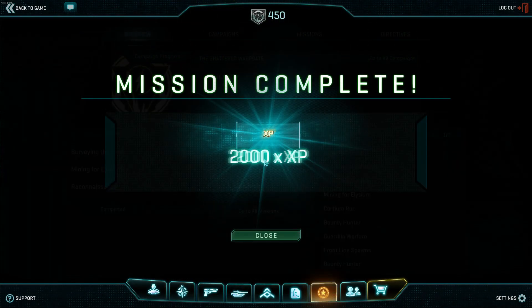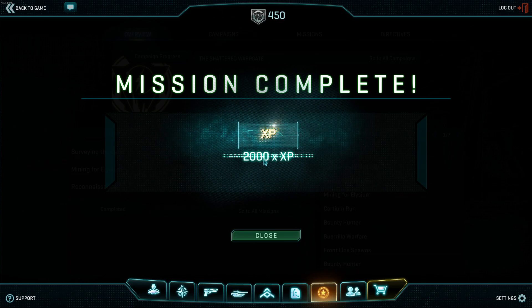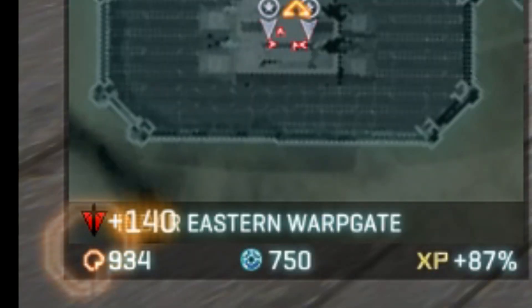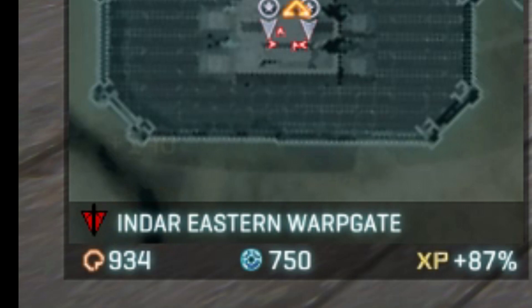Step 6: turn in any missions you have completed that award certs. Note: all cert rewards for missions are doubled from Nanite boosters. I earn more than double certs here because members earn an additional 50% certs on missions and continent locks.